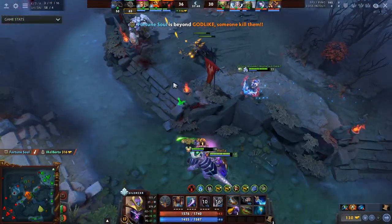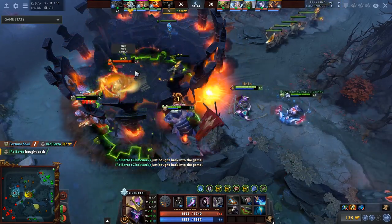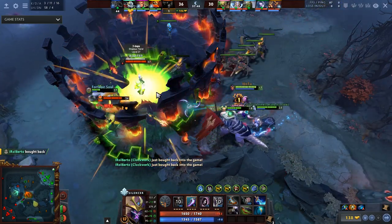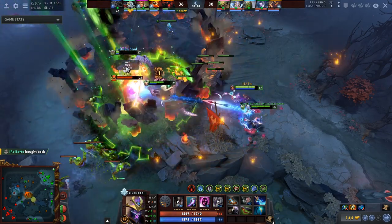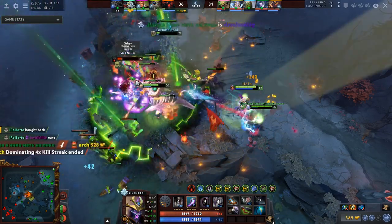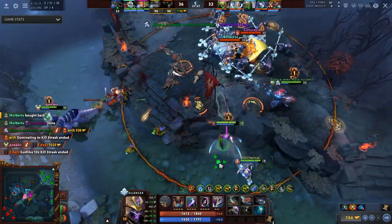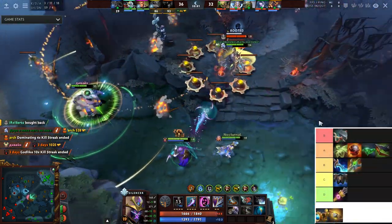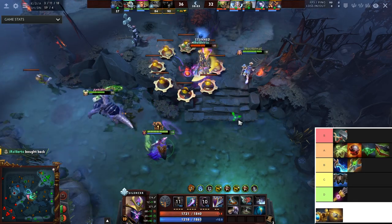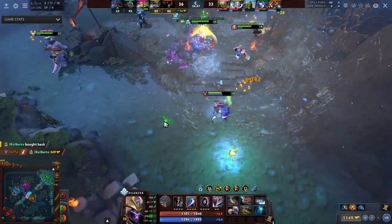Spider Legs is another S tier item — it allows you to crawl over walls, which in team fights is just ridiculous. It keeps you alive in situations where you'd otherwise guarantee die. The extra 24% movement speed is super high and 30% turn rate improvement makes you extremely mobile. The scurry lets you disengage. Maybe it's an A — tier 3 has a lot of really good items and these come up in every single game basically.